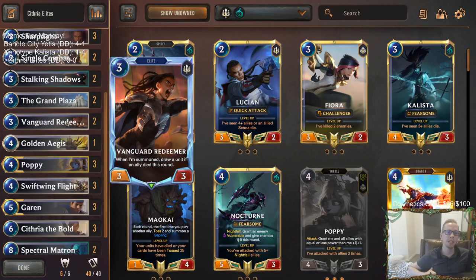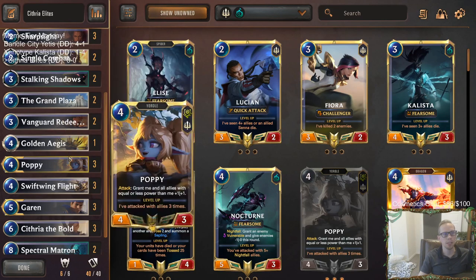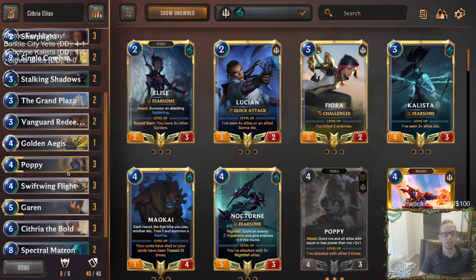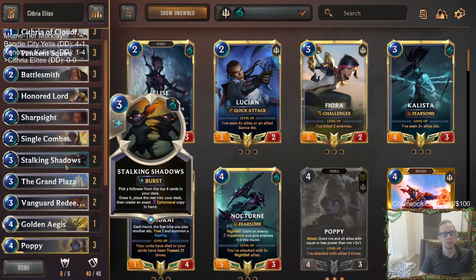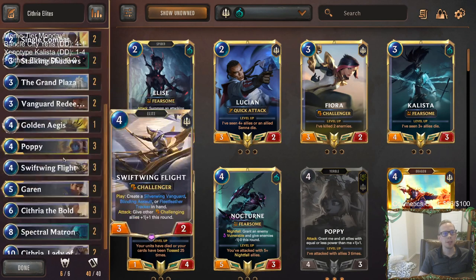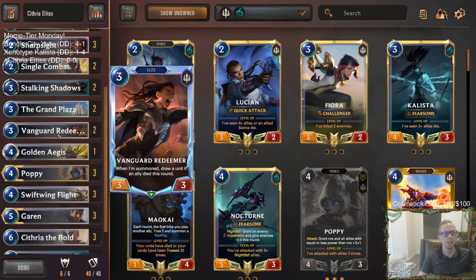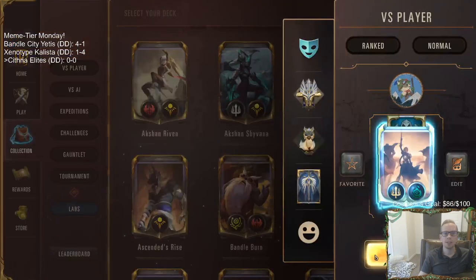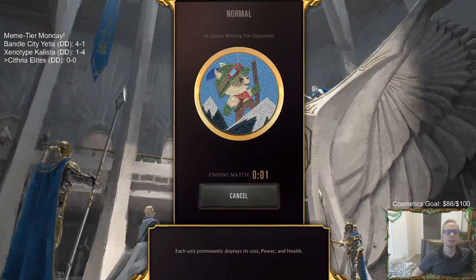We also have Honored Lord, which gets the barrier whenever it challenges, and Penitent Squire to go along with the other elites. All three Cithrias are elites. I couldn't quite fit in the Vanguard Squire, so I'm playing Redeemer instead — Redeemer is three mana normally and the Squire at four, even with cost reduction, is just in an awkward spot. Alright, let's go and give it a try — Cithria Elites, playing in Normal with our meme-tier Cithria Elite deck.